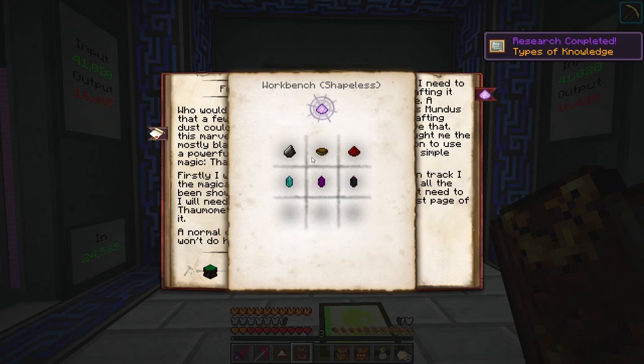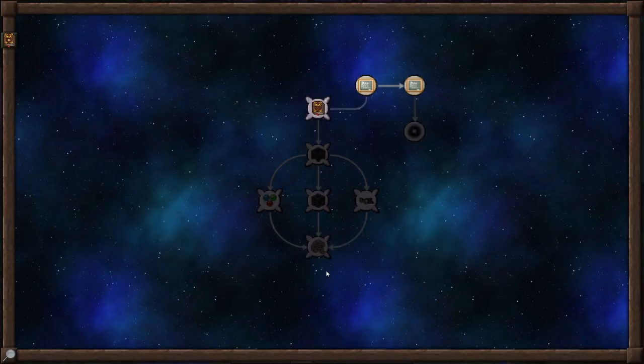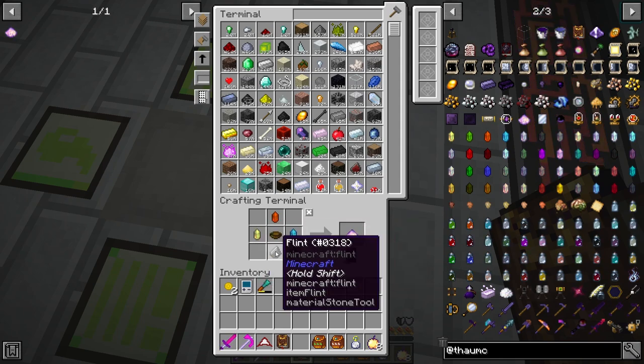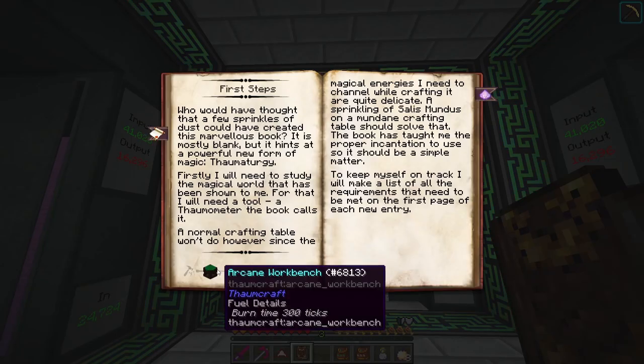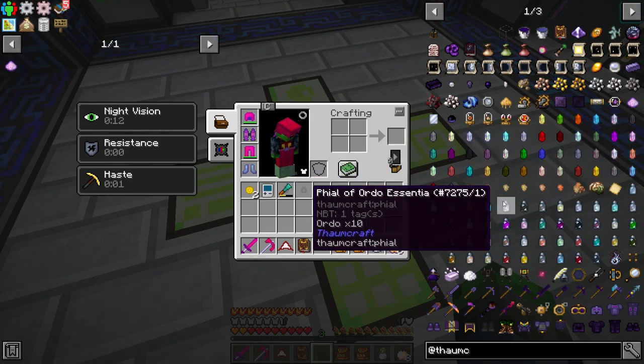So now we need to make an arcane workbench. This is the recipe for the Salus Mundus - very simple. I just put some crystals around a bowl with flint on the bottom and redstone down here and it gave us one of these. Now we have a Thaumonomicon and we need to make an arcane workbench.